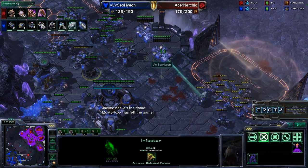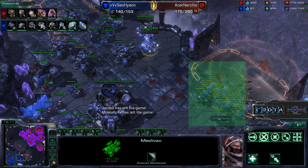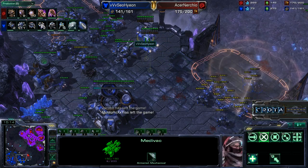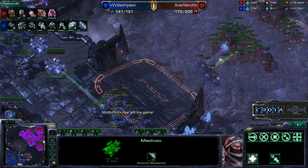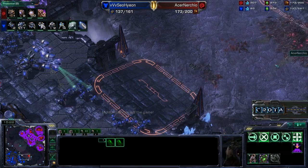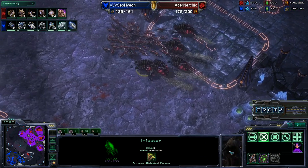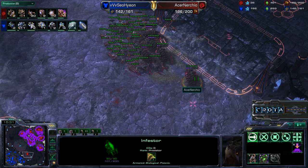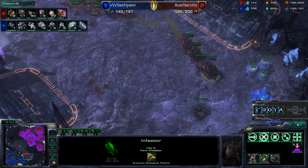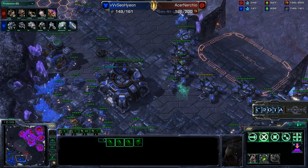There is still one Infestor off over here. The Medivacs try to heal up these marines and marauders, but it does take energy to heal those units. Zerg is now coming in with Roaches and Infestors. Those Infestors are those roly-poly type units — they are Spellcasting units with energy, and the more energy they have, the more effective they become.